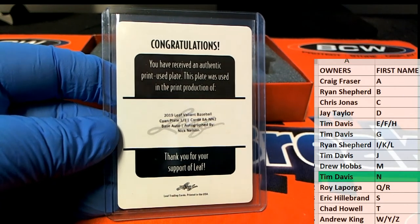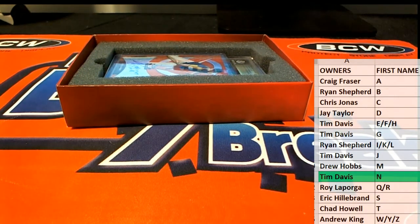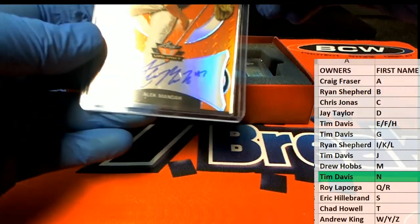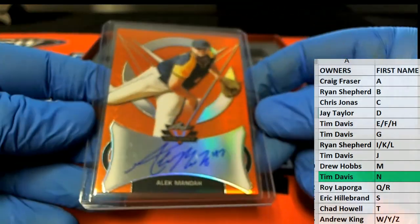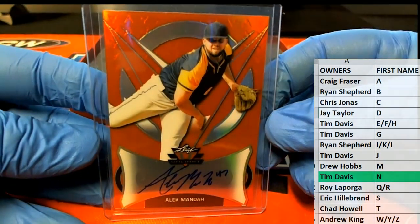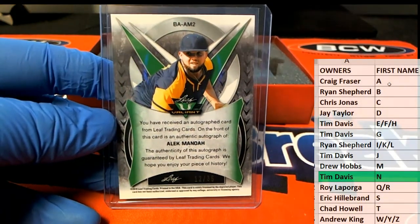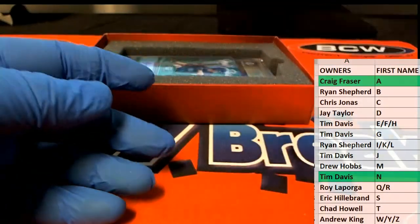Nick Nelson 1-of-1 plate — we're off to a good start, Tim D. Alright, here's our next one: Alex Manoa. 12 or 35, letter A — every time, Craig. Every time I'm in the kitchen. Craig F, 12 or 35.